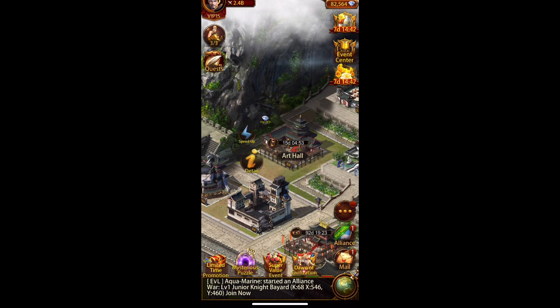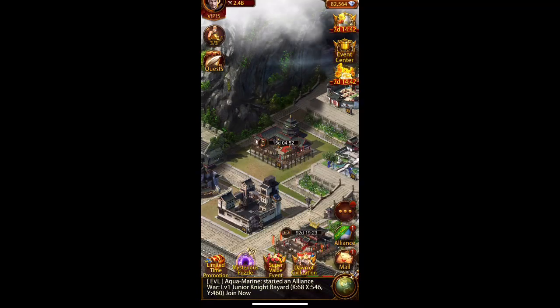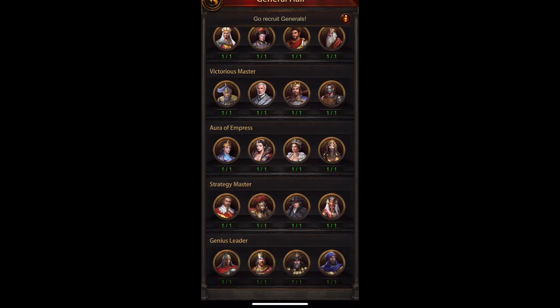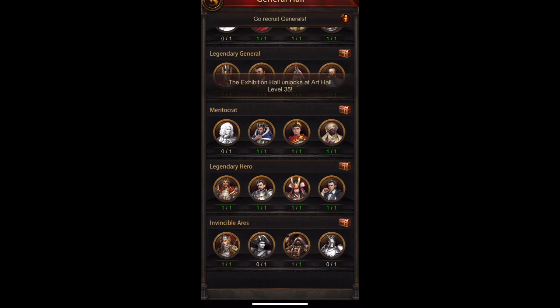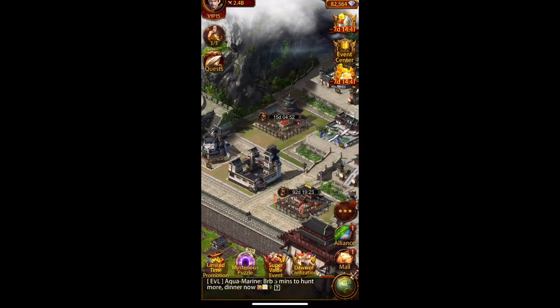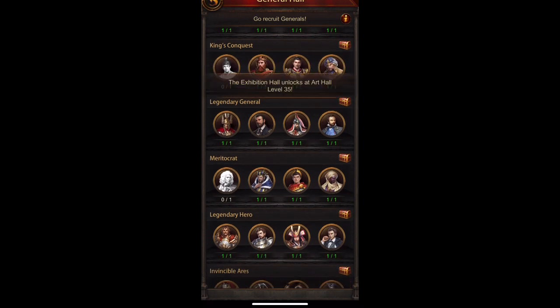Then there's the art hall and exhibition hall. Normally there'd be chests here, and as you complete each row you can earn gems among other things. Same idea in the general hall — you can see chests at the end of rows yet to be completed. I'm waiting to finish building the exhibition hall and get it up to a level, then I'm excited to see what gift I get in row 33.